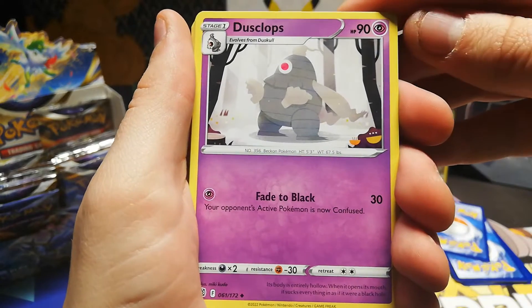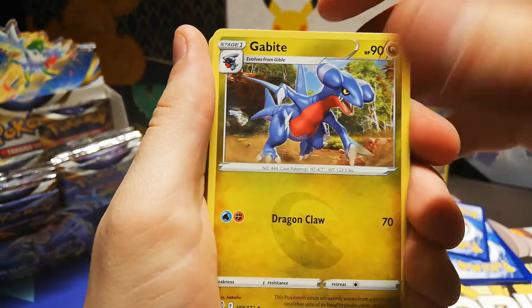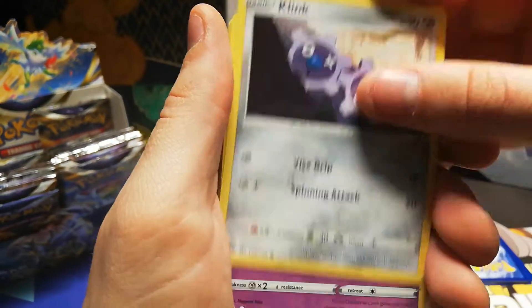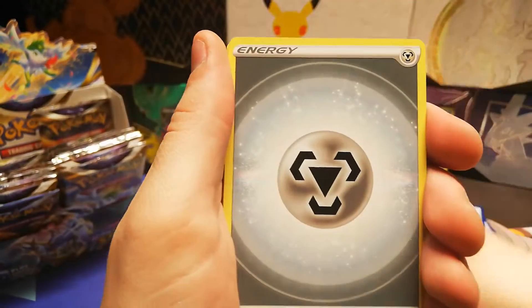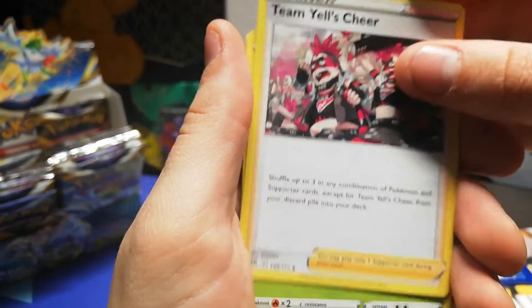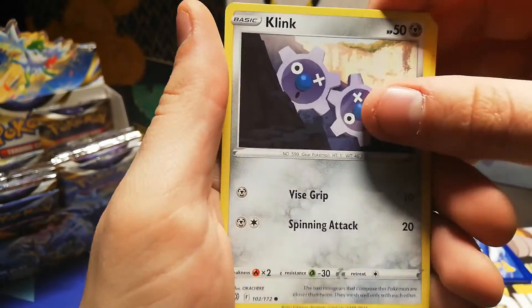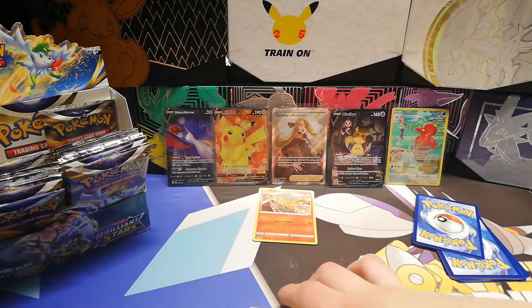Duskclops — we've not seen that one yet; that's a very simplistic art but I like it. Morpeko. That's one of the beautiful things about Pokemon art — they can have so many different things. I remember some of the old arts where you actually have the Pokemon like a small figurine and then a picture taken of it in some kind of place. Stonjourner and Axew — I thought we were through there, but we actually had a couple of things left.